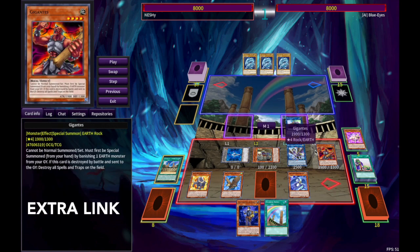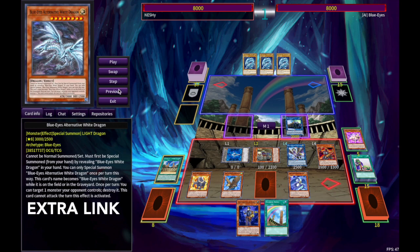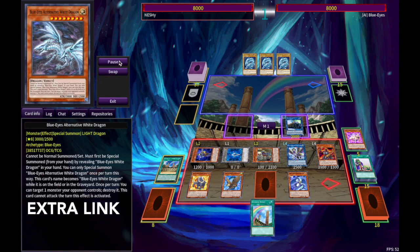Next, we're going to banish our Amethyst Cat to summon Gigantes. And then, now that we have a Rock, we can special summon Researcher. And now that we have an Atemancipator, we can special summon Seeker from our hand. And then we can link Researcher and the Link Token into Martial Metal Marcher, bringing back our Researcher.